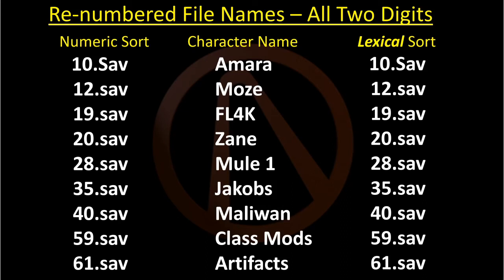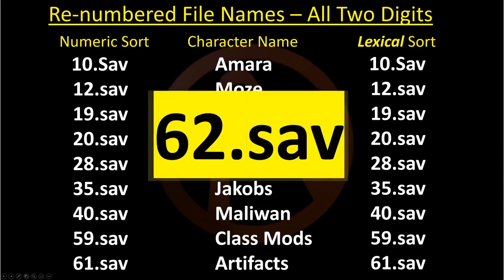One other FYI: when you create a new character from scratch in-game, the game looks at the highest number in the save file folder and gives the new character save file a number one digit higher. Using the example on the screen, if I created a brand new character from scratch in-game, the game will give the save file number 62.